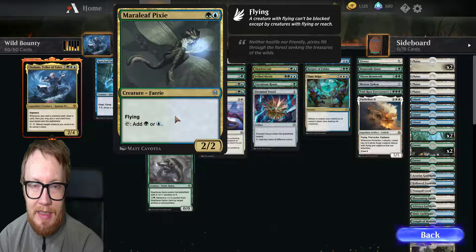Mara Leaf Pixie — green and blue. Flying, tap: add green or blue mana. It's a 2/2.